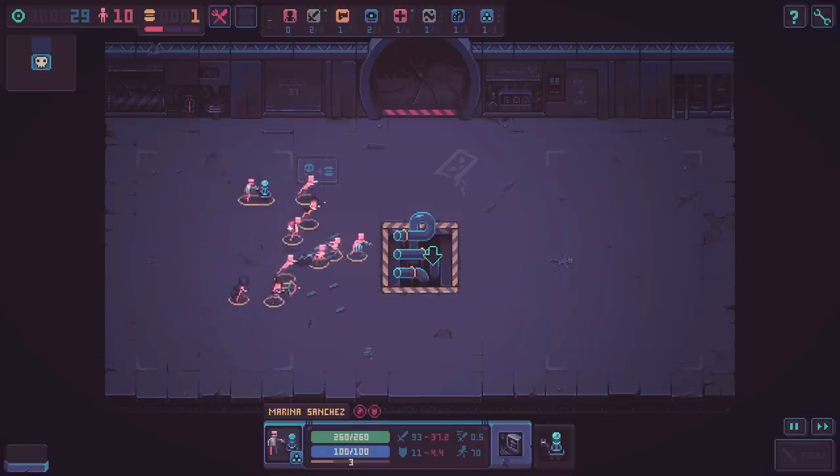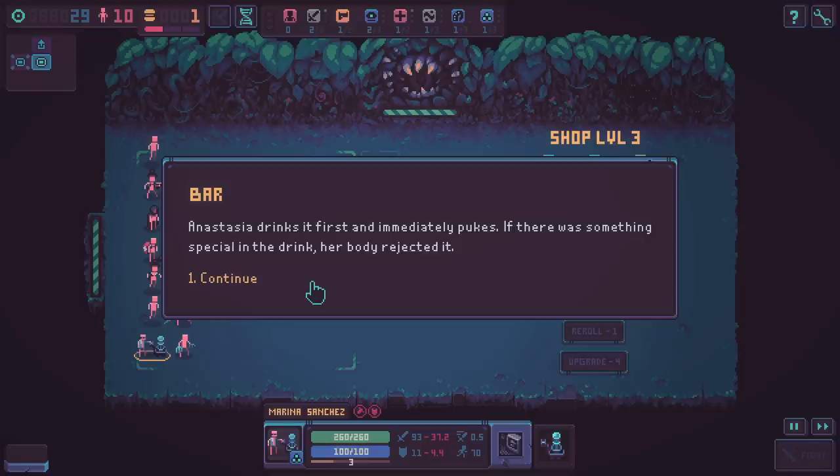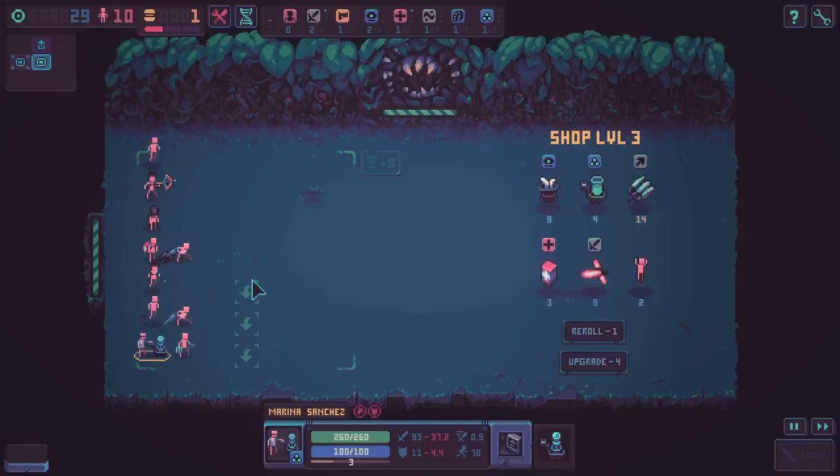Alright, everybody down the pipe. I know I could do the 25 token thing but we're out of food and I want to go as far as I can. A winding corridor suddenly spits you out in a cozy bar. The barman tidies his hipster man bun and speaks: 'It's been a while since we've had a customer, even longer since we've had decent ingredients, so I'm using what's left.' Anastasia drinks it first and immediately pukes - if there was something special in the drink, her body rejected it. Fair enough.